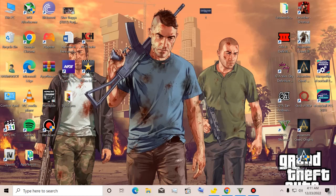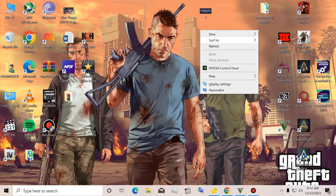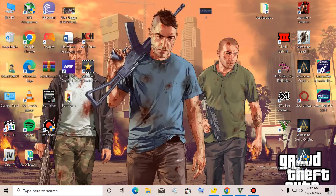If you have any graphics card or integrated graphics, you can increase your FPS in GTA 5 without upgrading anything for free. You just need this software called Lossless Scaling. You can find it on Steam, or it is also available for free as a cracked version. Here is the application I have downloaded.